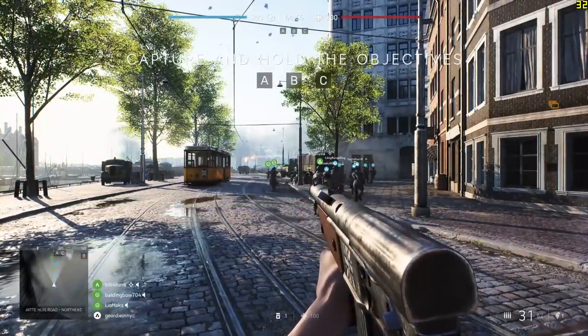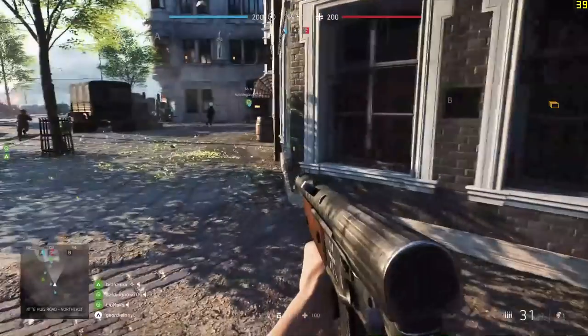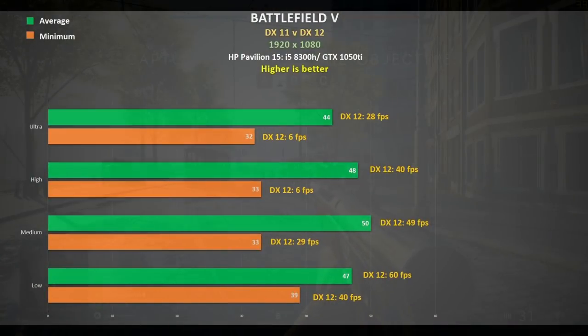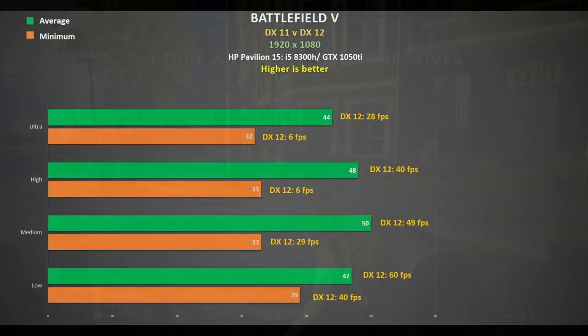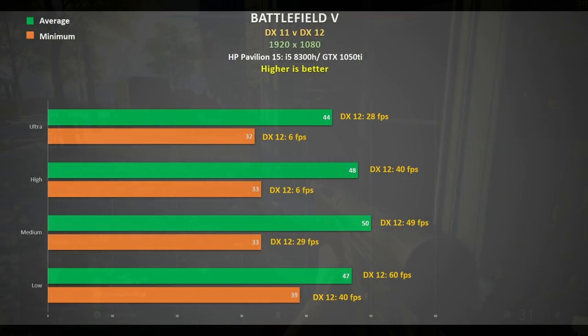I tested Battlefield V in both DX11 and DX12 on a large 64-player map. In DX11 there is definitely a huge bottleneck — the minimums are in the 30s regardless of quality setting, and the average frame rate is in the high 40s. This could well be caused by the single-channel RAM. Forget about playing in DX12 — anything higher than low was a slideshow.